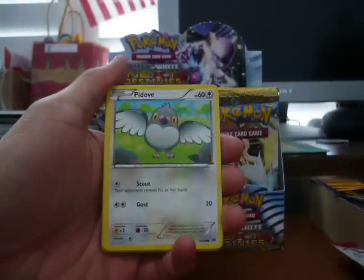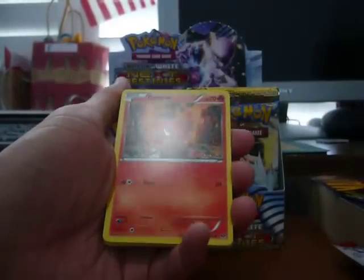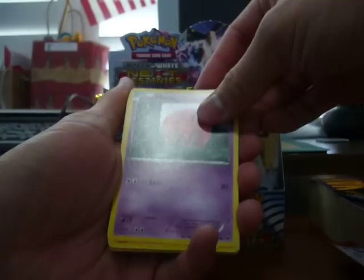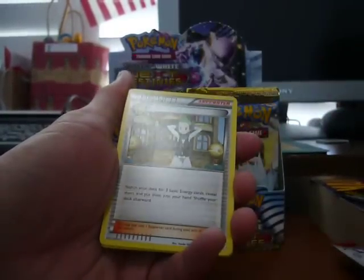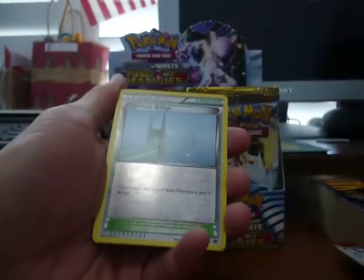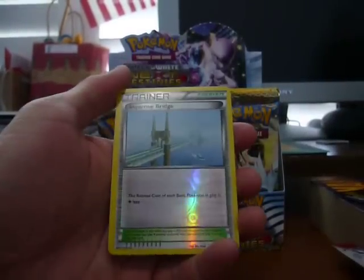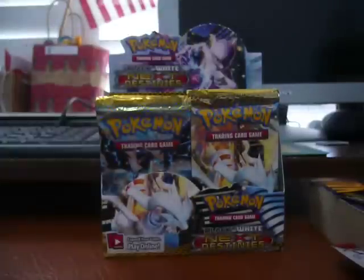In this pack we have another Pidove, Bronzor — I haven't seen that yet I believe — Pansear, Munna, Litwick, Sky Arrow Bridge — haven't pulled that yet — a Psylin again, a Prism Energy — that's the first one. Our reverse holo is a Sky Arrow Bridge, and our rare is — why am I getting all these doubles?